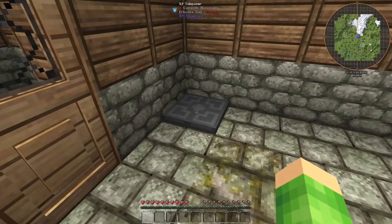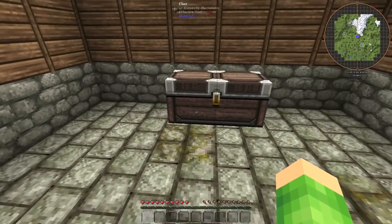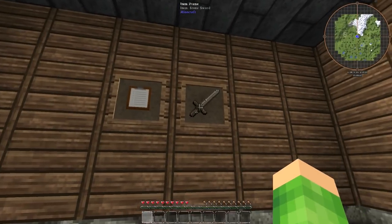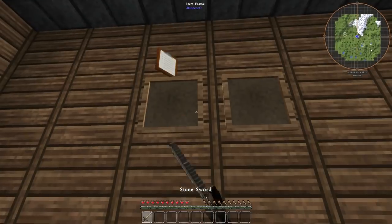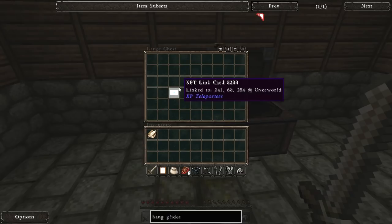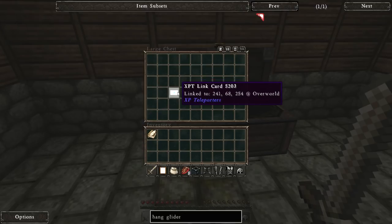What have we got in here? We've got an ender chest, an XP teleporter, a notepad and a sword by the look of it. Let's have that. Let's have a look in here. What we've got: we've got a chain gear — that's good — an ender chest, some stake, a white backpack, and an XPT link card which is linked to some coordinates.